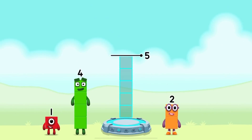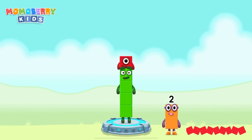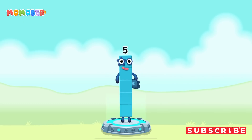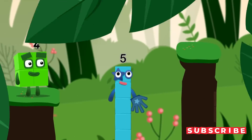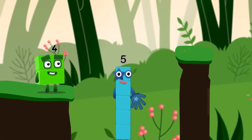Add number blocks to make five. Two, four, one — correct! Four plus one equals five. High five! Yes, you got it!